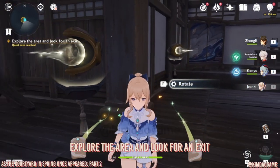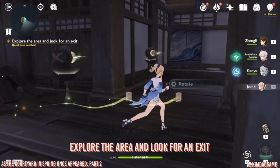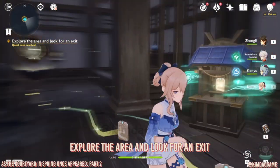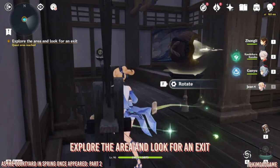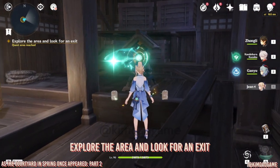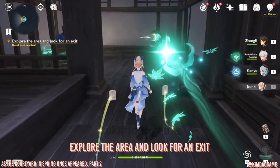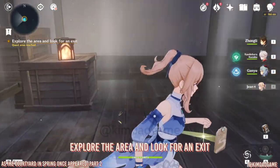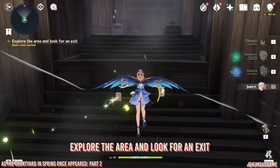Unlock that shrine by changing these mechanisms so they face the right way. Point this one at that mechanism, that one at the next, then switch this one around so it faces the shrine. Go back and fire. If done correctly it should fire onto the shrine and unlock it, creating a wind current. Fly back up.